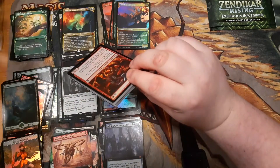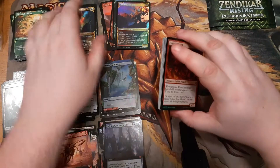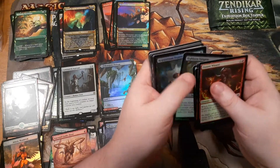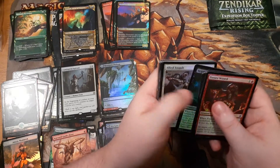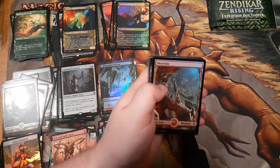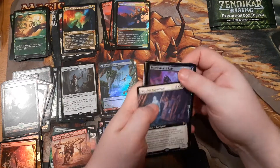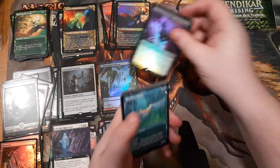Still looking for Nissa or Nahiri — very pleased overall. Maybe a foil Omnath if I'm being greedy, maybe the foil extended art Tazri if I'm being double greedy. I'm also looking for the legendary vampire, the black-red one that cares about parties — only a couple packs left so I don't know if I can pull that one. Skyclave Apparition seems pretty good, a lot of people like it. Foil Inscription — not bad.